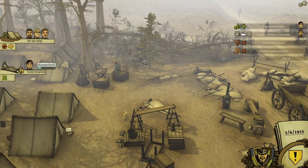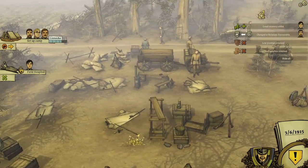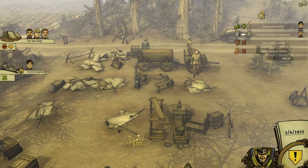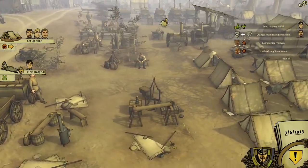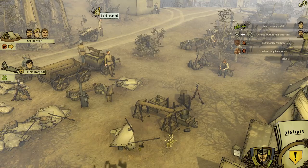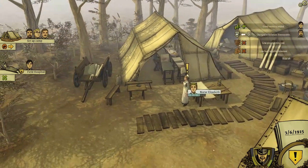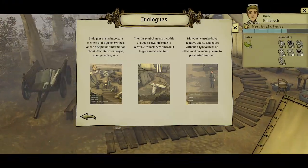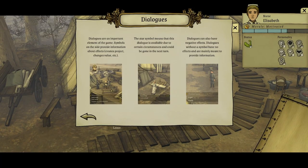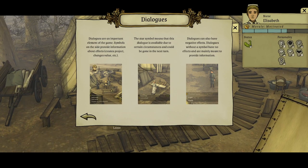Cumberbund is in the field hospital. These three lads need to set up camp. Let's go to the hospital and speak with Cumberbund. Cumberbund doesn't want to talk, but Nurse Elizabeth does. Dialogues are an important element of the game. Symbols on the side provide information about effects. A star symbol means that this dialogue is available due to certain circumstances and could be gone in the next turn.